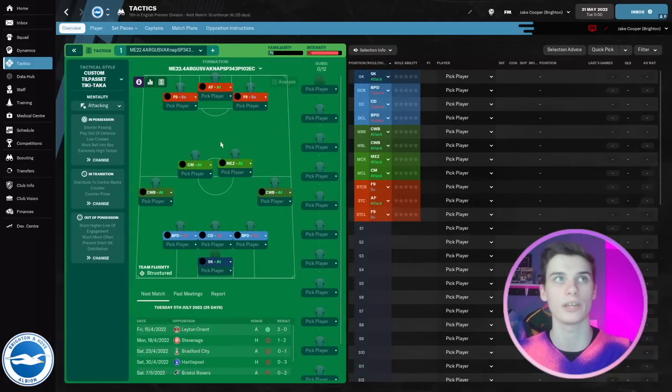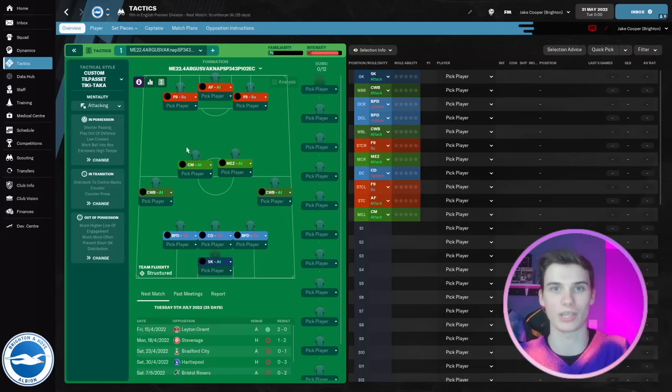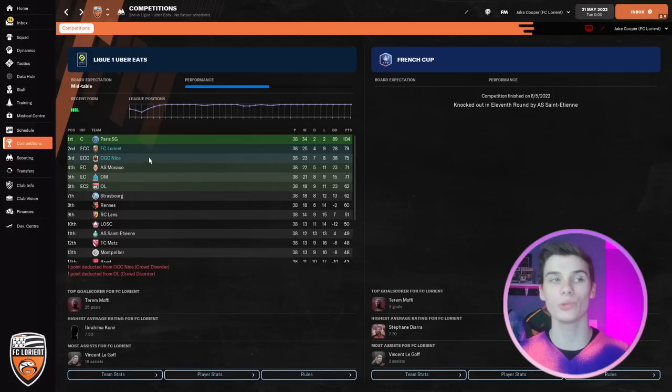We're testing this tactic with a bunch of different teams across various quality levels. In Spain: Villarreal and Betis. In France: Lorient and Nice. In Italy: Atalanta and Udinese. In England: Wolves and Brighton. I also have my own channel linked in the description where we do Football Manager rebuilds — currently a Wolfsburg save — if you're interested in that.